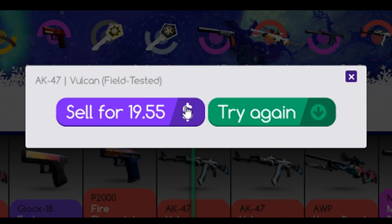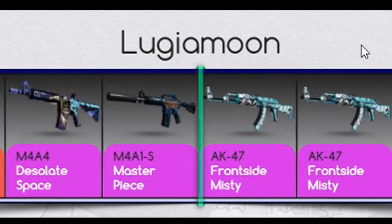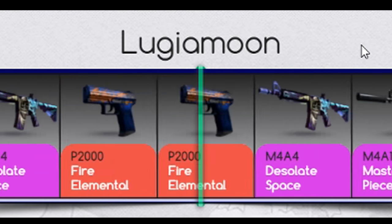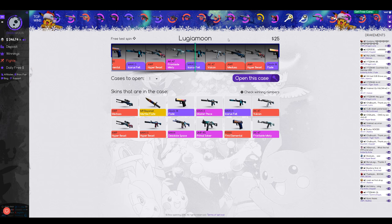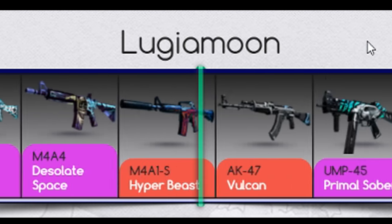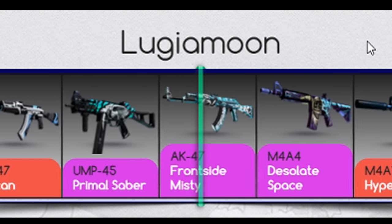$19 — we lost like $5, but you know, I told you guys I would get a Vulcan. A Nikon as well — like $48. Nice. Frontside Misty, not too bad.